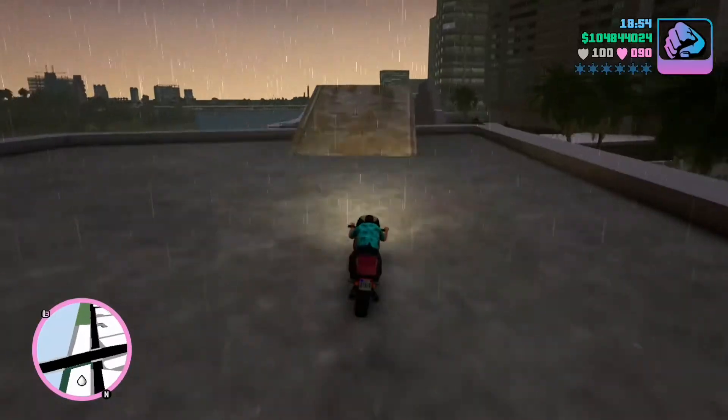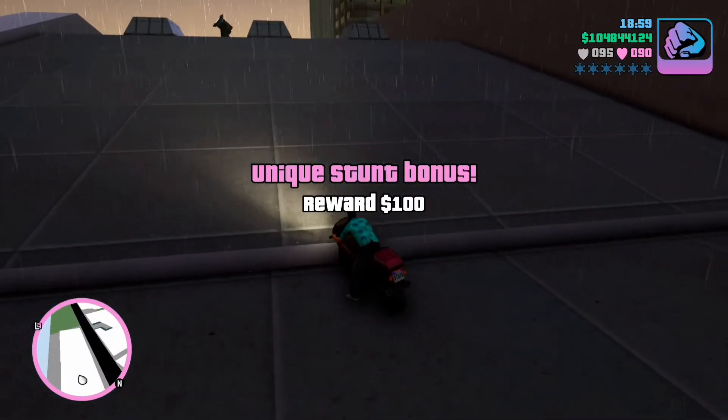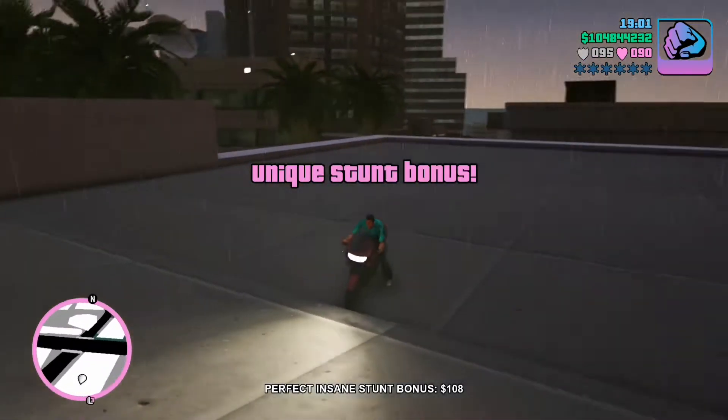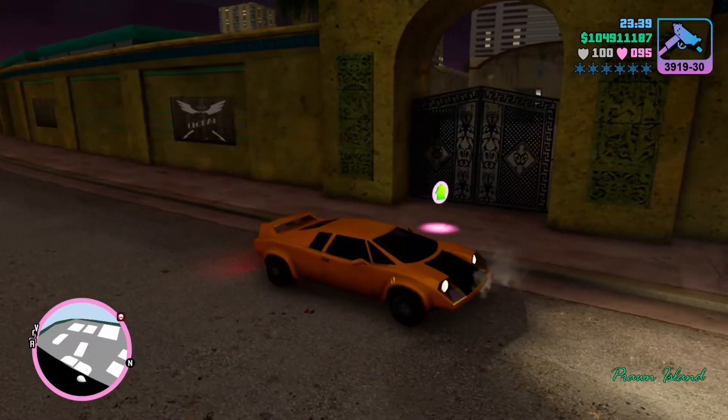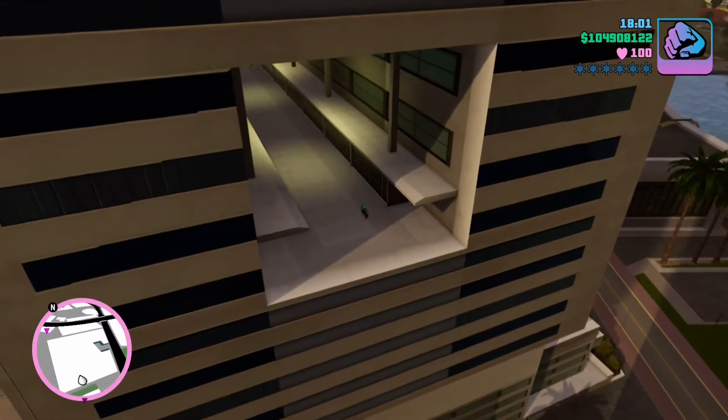Proceed from jump to jump on each roof until you hit the last jump. Once you've completed this jump you should get the unique stunt message. I wanted to see if the dialogue is bugged during or after the mission G Spotlight, so I completed all the other jumps until I had the two left in this mission.